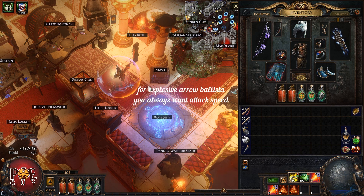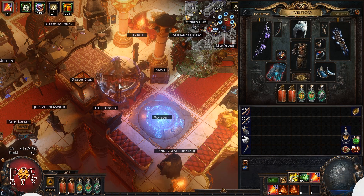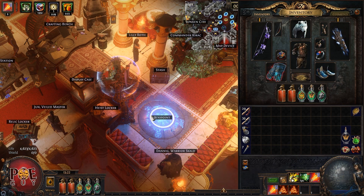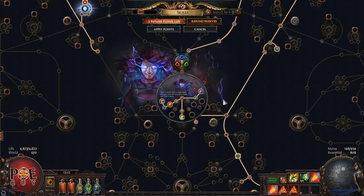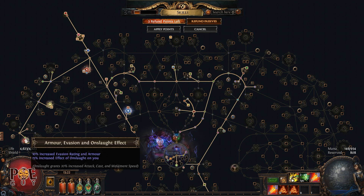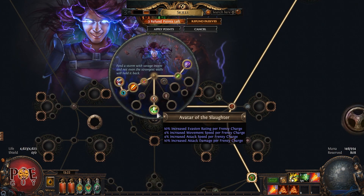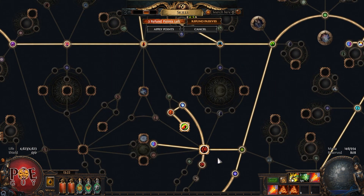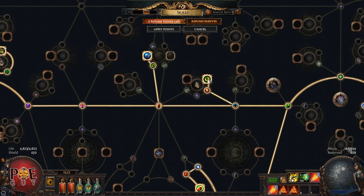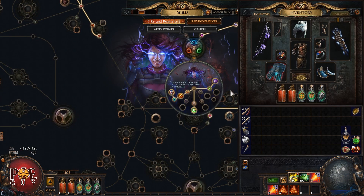For Explosive Arrow Ballista you always want attack speed — very important. I get a lot of attack speed because I have Onslaught and Onslaught effects on the skill tree. On the ascendancy I also get a lot of attack speed. I have four frenzy charges because I have a node that gives additional frenzy charges, so I get a lot of attack speed and don't miss on damage.